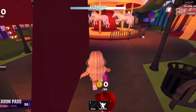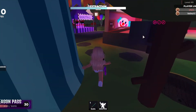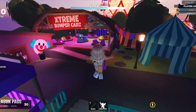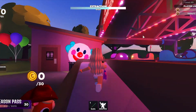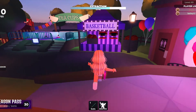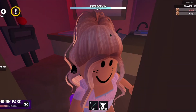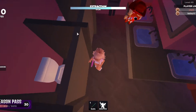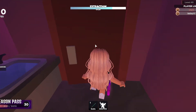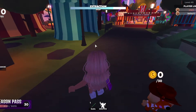We have more over here — those spinny teacup things, do you remember those? Then we have the extreme bumper cars with little pink and blue bumper cars, and we have the classic basketball game. Over here is another bathroom with just a lever. They actually put toilets in each of the stalls even though you can't go in them.